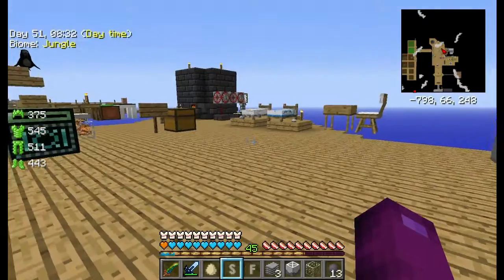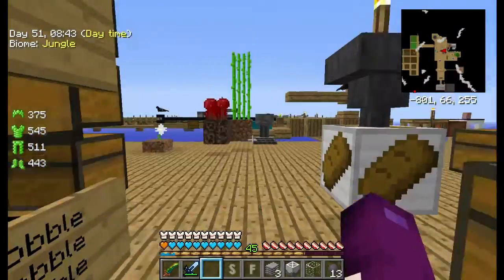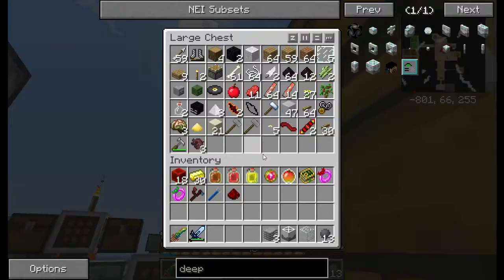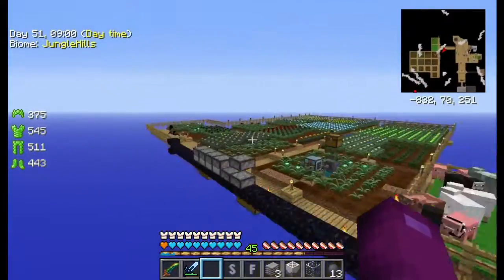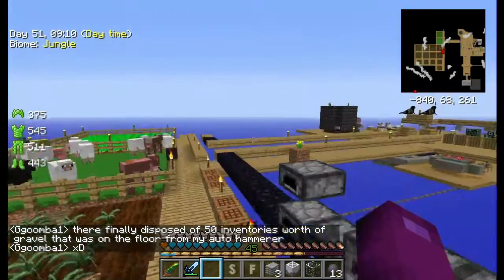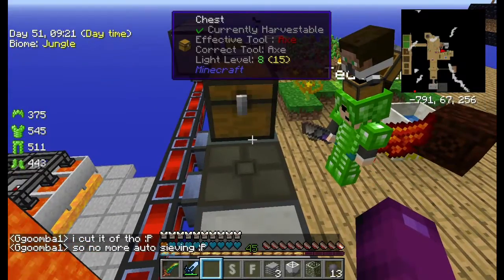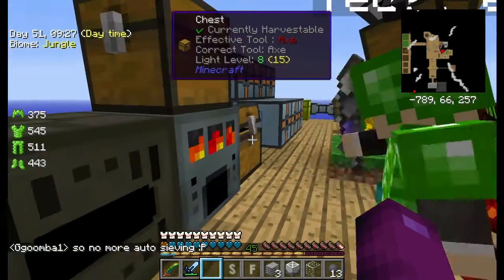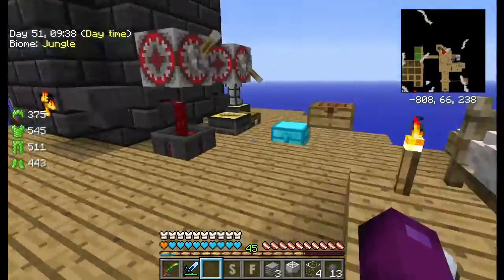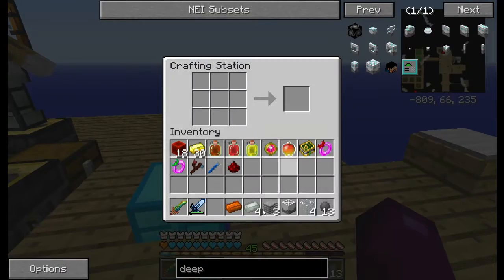Can you bring me some materials? I need to make something. Don't worry about it — I just need like four glass. There's some glass in here if you want it. In the alloy smelter. I'll just take one, two, three, four of you. One of you.